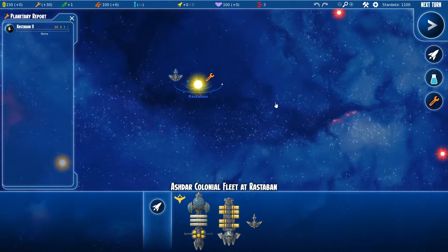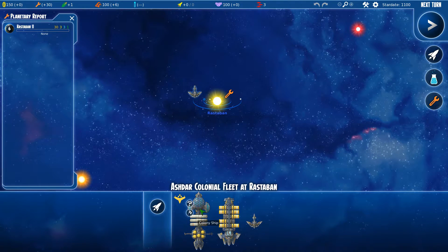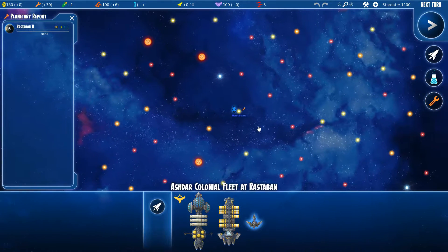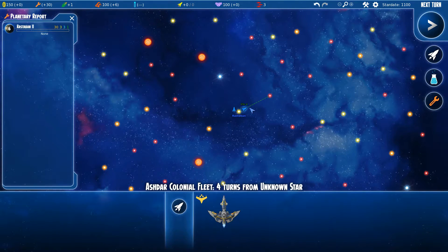Like in all 4X games, you're probably going to have a colony ship, a transport, and some kind of scout ship. So let's explore the closest stars — just right-click. Yeah, it's simple and intuitive.